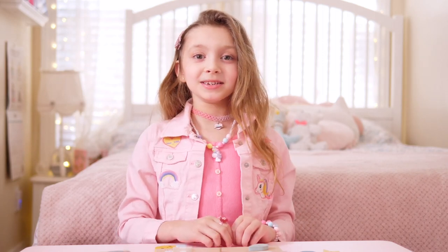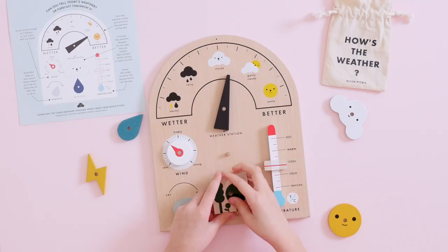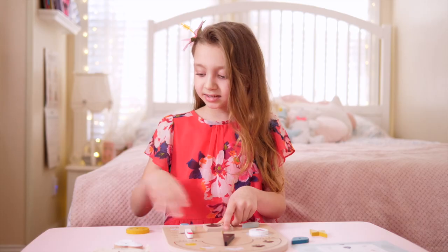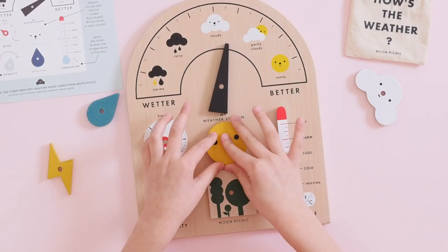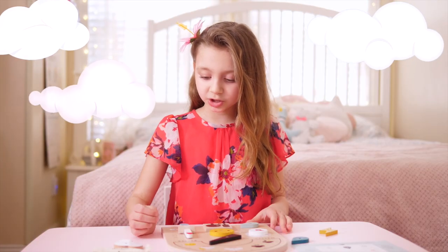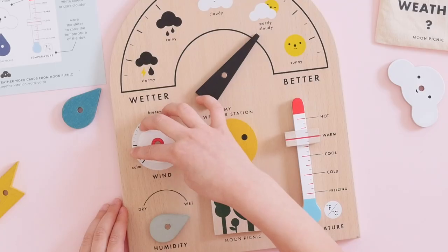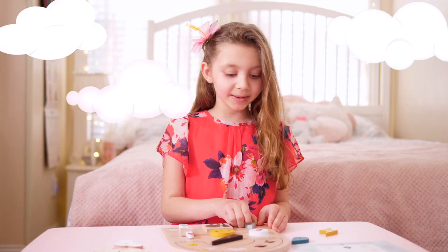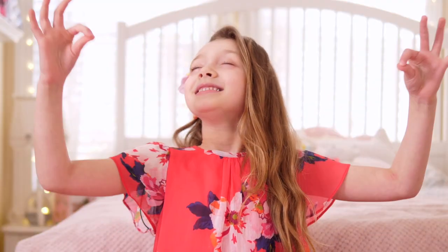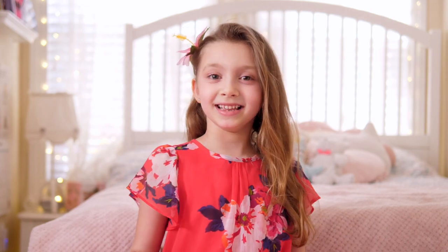This weather station lets us create the four seasons of the year. I'll choose spring, which is the season we are in right now. But first let me get dressed. Now I'm in my spring dress! I'm going to choose the plants and the sun. For the clouds it's going to be partly cloudy, the temperature will be warm, the wind calm, and the humidity in between. That's the best thing in the weather!